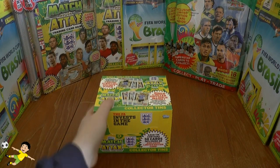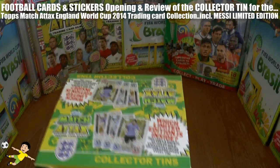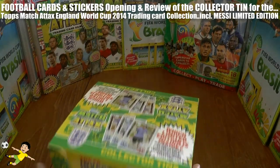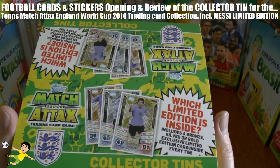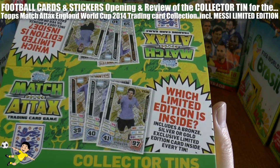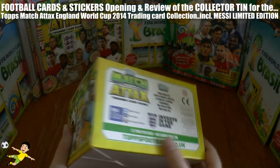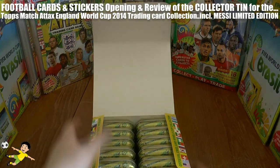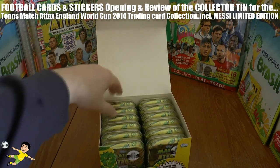What's up guys, it's your boy Football Cards and Stickers here. Today we have the Topps Match Attax England 2014 World Cup collector tins. Here's the outer which the tins come in — the outer contains 12 tins. As you can see it's really nicely designed, and each tin will come with an exclusive limited Lionel Messi gold, silver, or bronze card inside. Each of these tins retails at $5.99 in all good news agents.